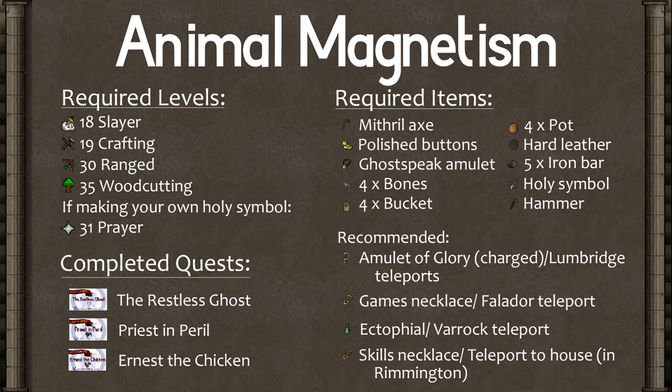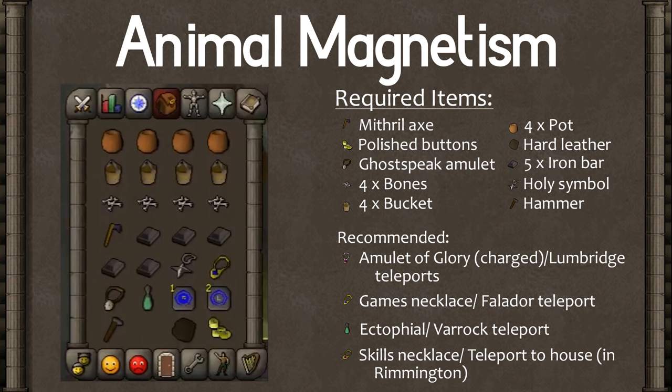For required items, you'll need a Mithril Axe, some polished buttons — which you can get either at the GE or by pickpocketing HAM members at their base — your Ghostspeak amulet from the Restless Ghost quest, four bones, four buckets, four pots, a hard leather, five iron bars, a holy symbol, and a hammer. There's a good amount of traveling around in this quest, so I'd recommend a Charged Amulet of Glory or Lumbridge teleports to get to Draynor Manor at least three times, a Games Necklace or Falador Teleport for Burthorpe, an Ectophial if you've done Ghosts Ahoy, or a Varrock Teleport to get to the Ectofuntus, and a Skills Necklace or teleport to your house if it's in Rimmington to get to the Rimmington Mine. Otherwise you can just run there from Draynor. It should be possible to fit all the items in your inventory, but if not there will be a few opportunities to bank. My starting inventory looked like this and I didn't have to bank the whole quest.